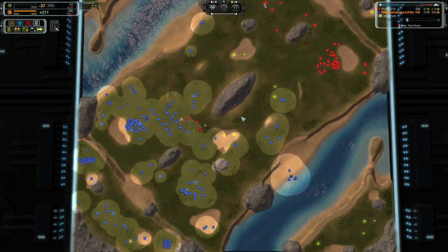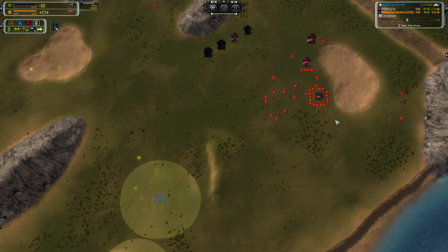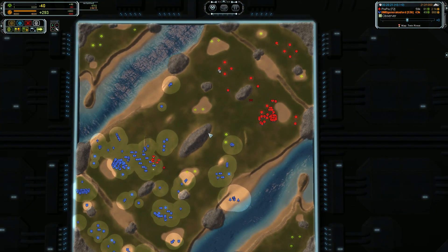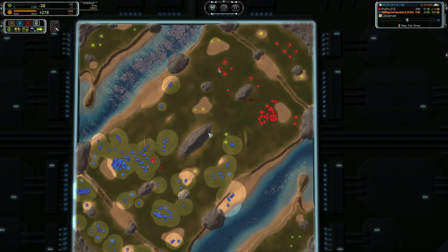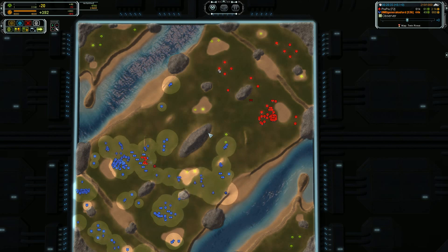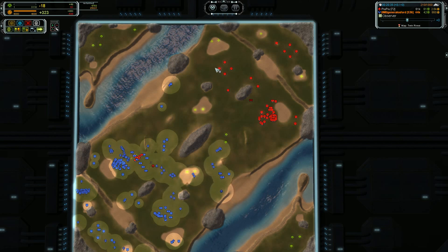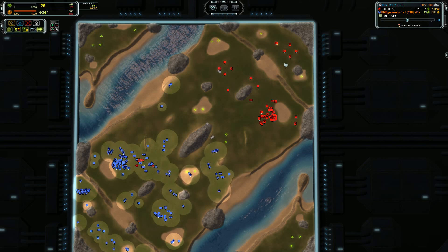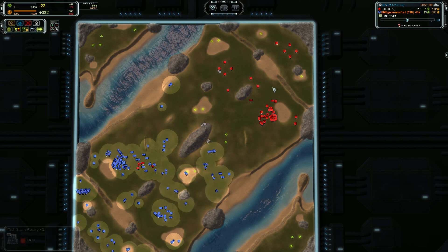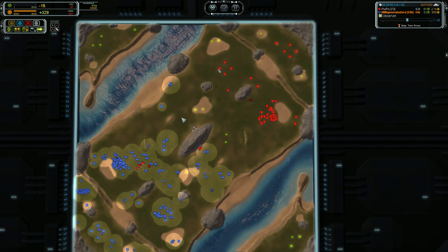A third option: back up, let him have his little turtle and waste his mass building all this stuff up, then do one of two things. Either develop complete air superiority while turtling yourself so you can destroy him at any point — that is option one — or go around the firebase. There is nothing up here; you can go all the way through, wipe out all this eco, around the back, wipe out all of this, and leave him contained in his little 5% corner of the map. Once you have total map control you can reclaim a bunch of stuff — you'd be sitting on top of a massive eco advantage, so how can that possibly go wrong?